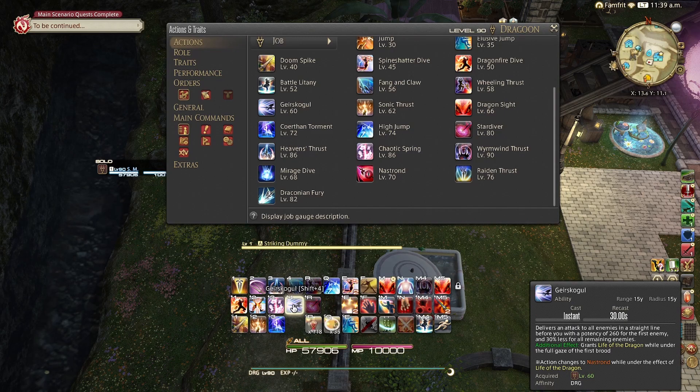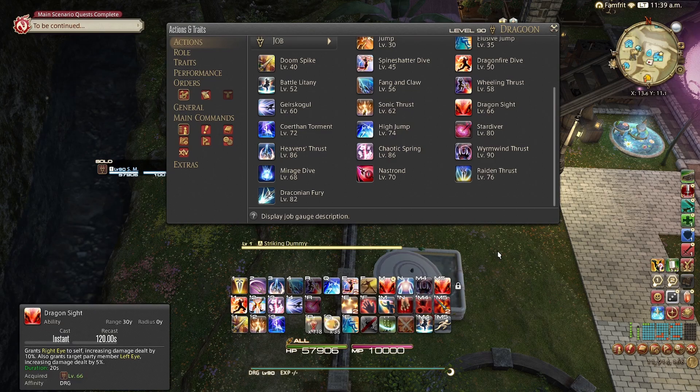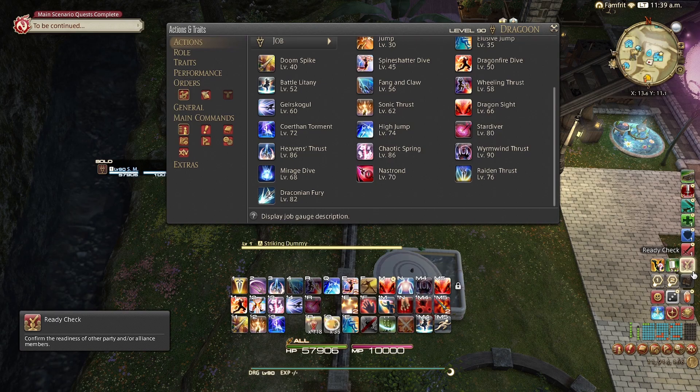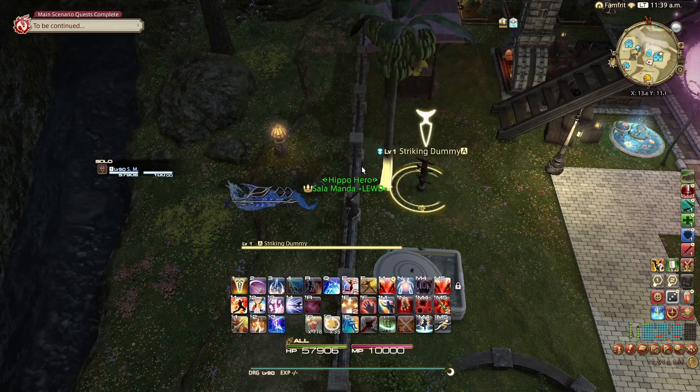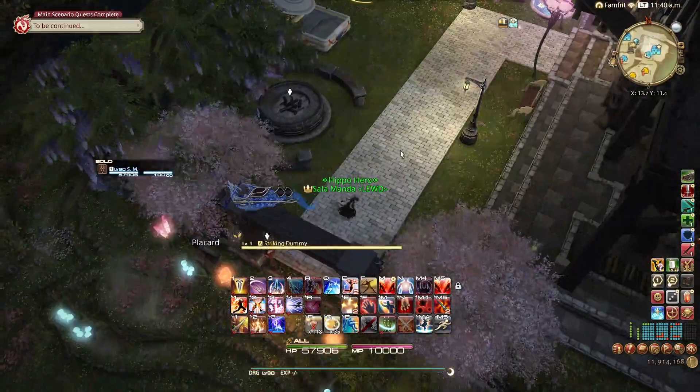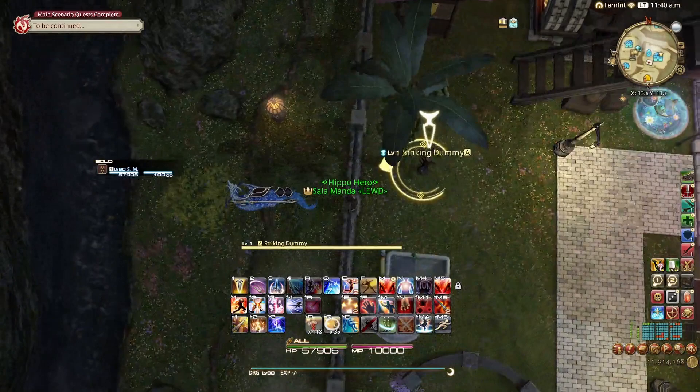You have a little bit of leeway. When you enter your Life window, you can immediately hit Nastrond right after entering — hit Geirskögul and keep pressing and you'll immediately cast Nastrond. However, you don't always want to do that. Sometimes you want to enter the window and then wait on Nastrond. But you cannot wait too much: if you wait three GCDs, you've pushed your second Nastrond outside of Battle Litany. It'll still land under Lance Charge and Dragon Sight, which is good, but you want to fit it under Battle Litany if at all possible.